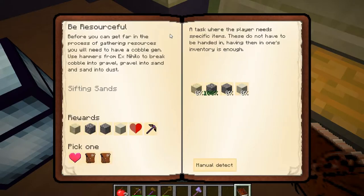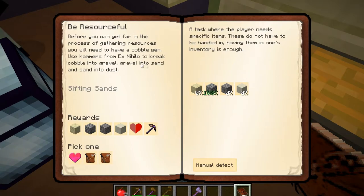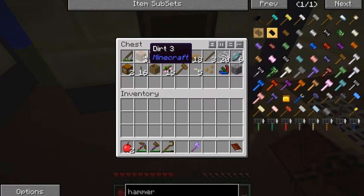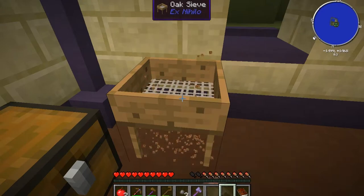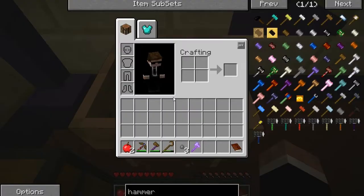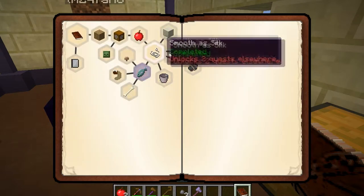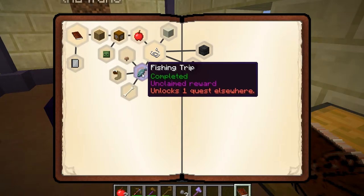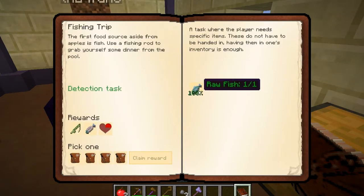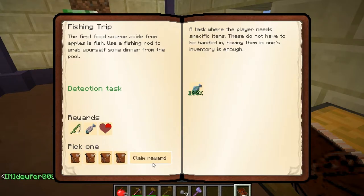Man, that unlocked a lot. Need to get sand, gravel, and dust. I'm going to do another dirt sift. The fishing trip quest — we did the fishing trip. Yep. I'm going to go ahead and claim a reward. Looks like Tony already did the fishing trip one by fishing, so we're just going to randomly pick one — I picked the third one from the left. Claim reward.